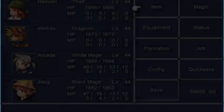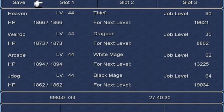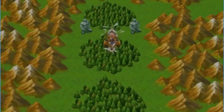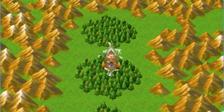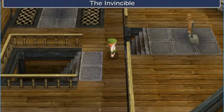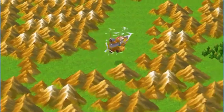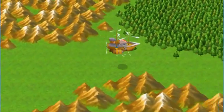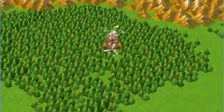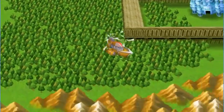Let's save real quick, because the last time we did this we died and had to go from wherever we last ended up. There we go! That's the ability of the Invincible to get over those low mountains. Wow, look at all that forest! Look at all of that!